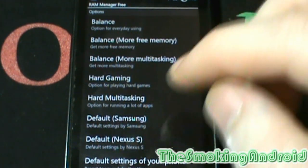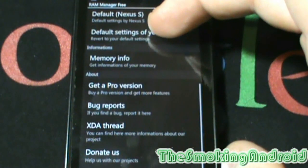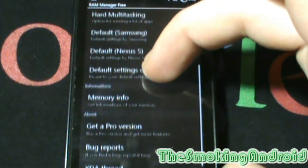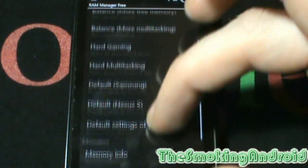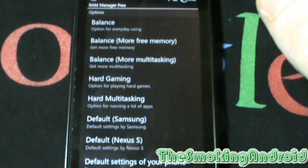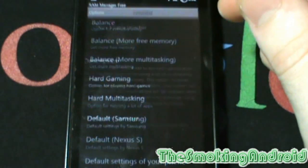Once you start the app and grant it super user permission, you'll be presented with this very simple and easy to use set of options. Starting with the first option, Balance, which optimizes the RAM for everyday usage — like if you just want to fly through everyday apps like Facebook, your messaging app and email and so on.